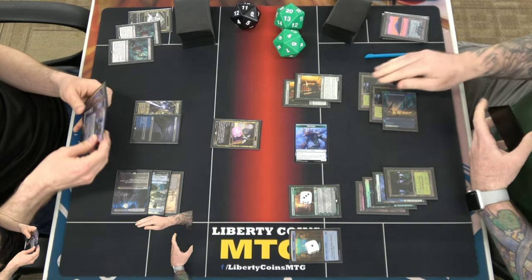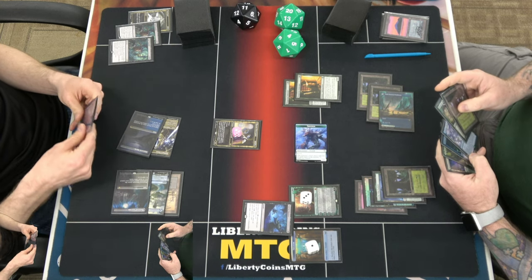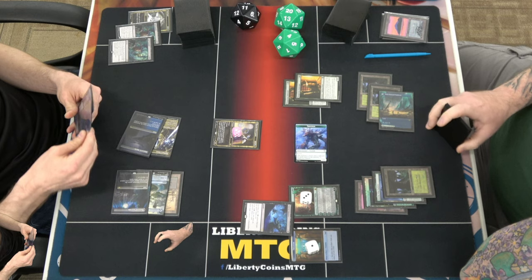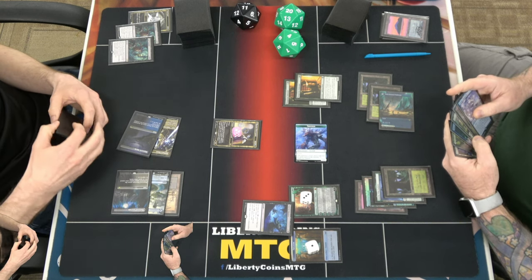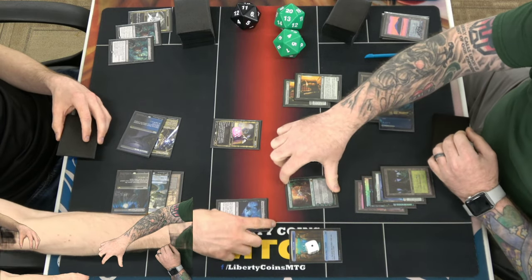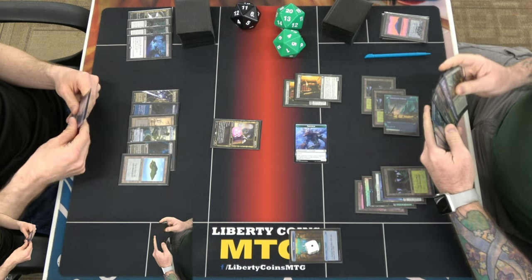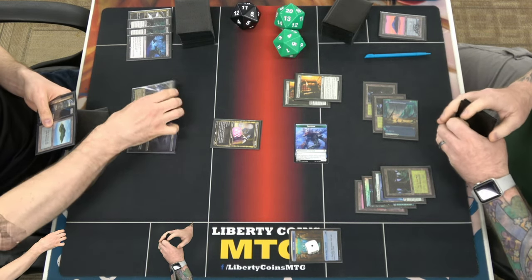Pass. End step. Well, that's just rude. Two cards. Sure, you draw a card. It's exiled — go to my turn. I don't have seven cards in hand. I have two. Exactly where the control deck wants to be. Something seems funky about that.